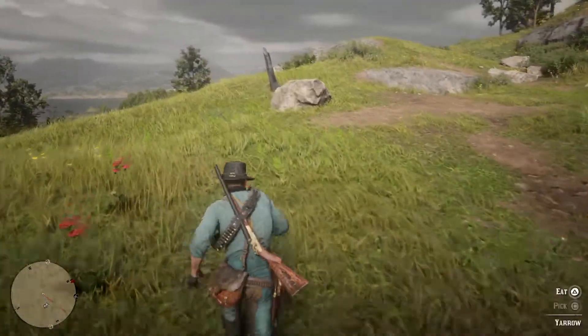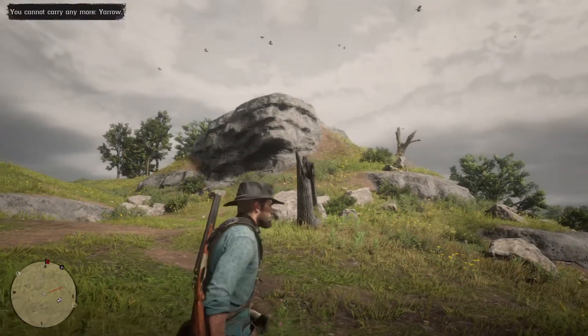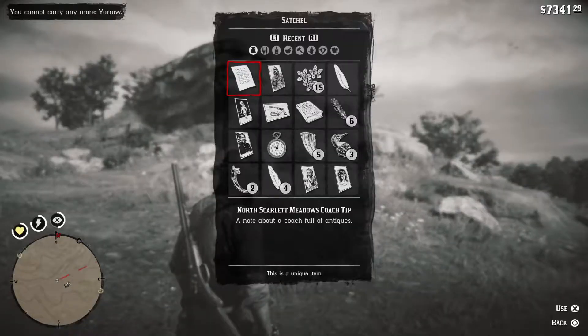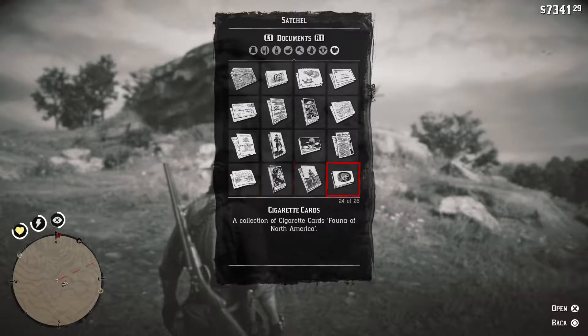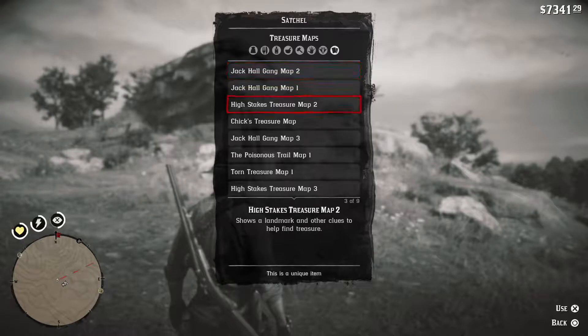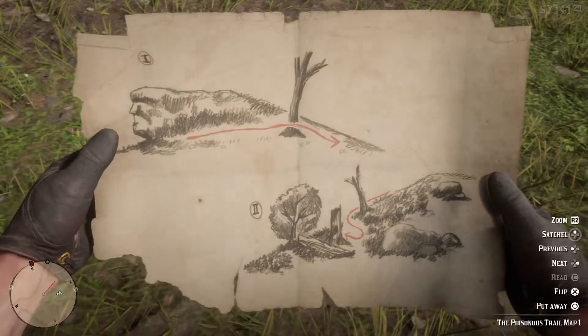What's up everyone, Jason J Rock North coming to you live. It's Saturday — I just stumbled upon this little rock here and I wanted to do a quick video. I think this is possibly the location to the second map for the Poisonous Trail. Let's go to our treasure maps — find it in this god-forsaken inventory. We've got the High Roller, the torn treasure map (I'm going to do a part two on that later), and the Poisonous Trail map one.